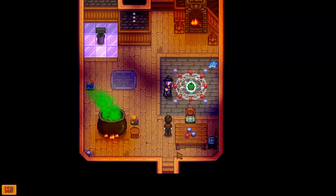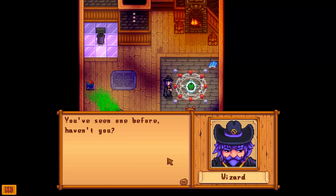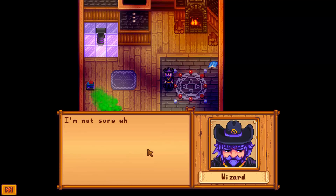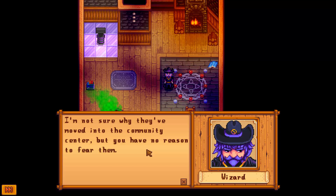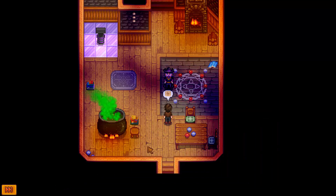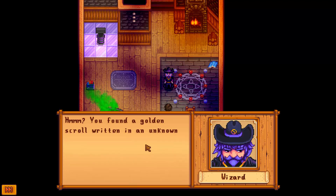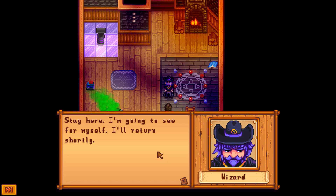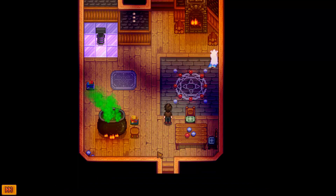Behold! Oh no, it's trapped! No, the poor thing! You haven't done any harm to this, right? They call themselves the Junimos — mysterious spirits. For some reason they refuse to speak with me. I'm not sure why they've moved into the community center, but you have no reason to fear them. You found a golden scroll written in an unknown language? Most interesting. Stay here — I'm going to see for myself. I'll return shortly. Whoa, there he goes! What's this thing? Where'd he go? He's back!